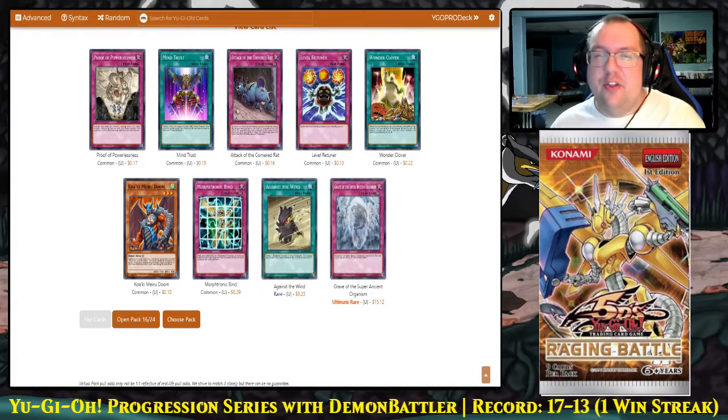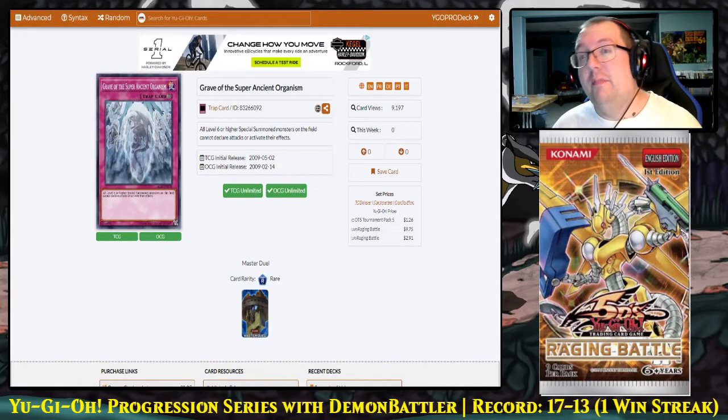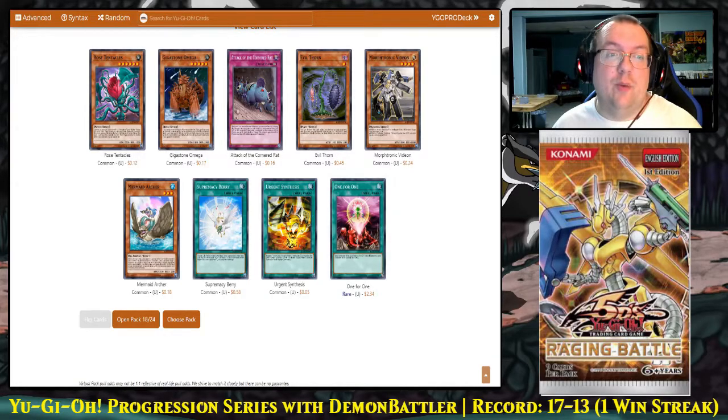We got another Ultimate Rare: Grave of the Super Ancient Organism. This makes all level 6 or higher special summoned monsters unable to attack or use their effects — a pretty strong Floodgate that's probably going to our side deck. Then we got a copy of One for One! One for One gets quickly limited but we got one, and that's what's super important. We are 18 packs in and since we got that second Kalut, I have not seen a single Blackwing card. We are rapidly running out of time. We still need two Shura, one more Kalut, preferably one more Blizzard, and without Gale I think we need a third Black Whirlwind.